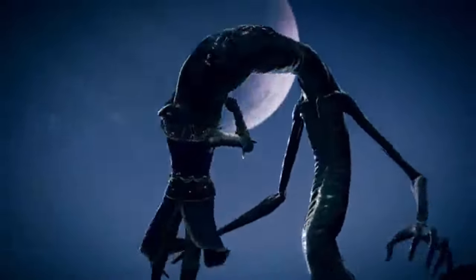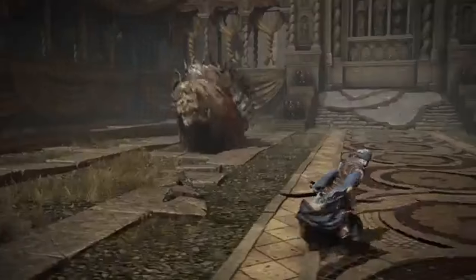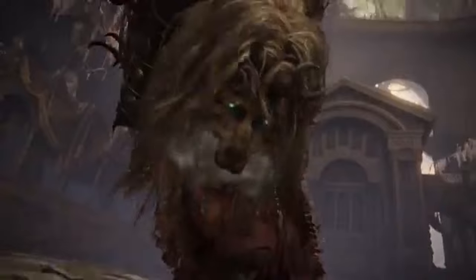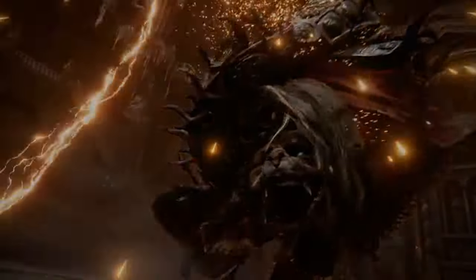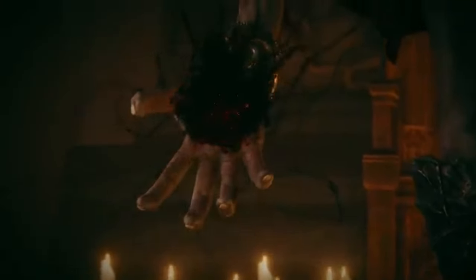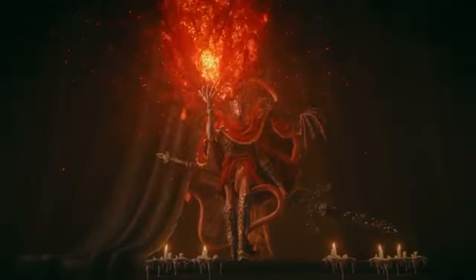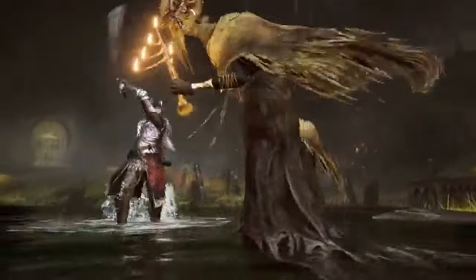But the references don't stop there. The forest where you find Logger bears a striking resemblance to the iconic scene from Wolverine's origin story where he's wandering the wilderness after escaping the Weapon X facility. Logger's nearly naked appearance and feral fighting style mirror Wolverine's state after his adamantium infusion. Defeating Logger rewards players with the Beast Claw weapon — a fantastic nod to Wolverine's claws and a piece of Marvel history hidden in the world of Elden Ring.